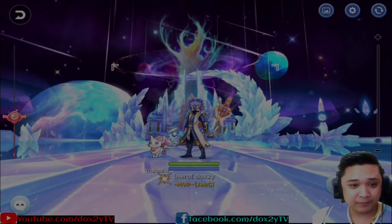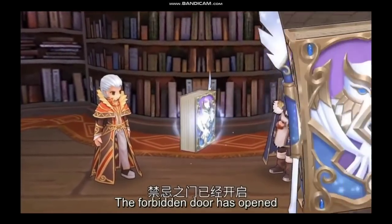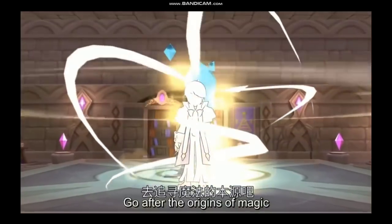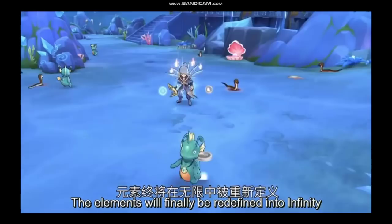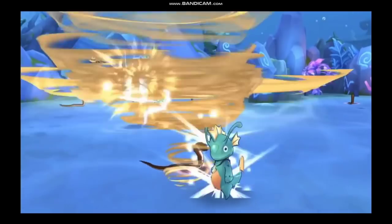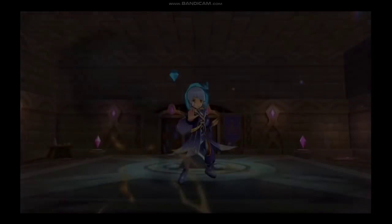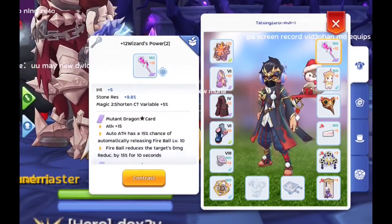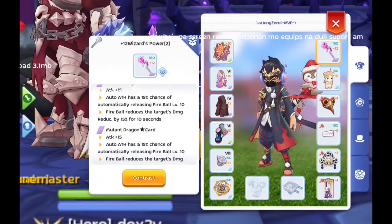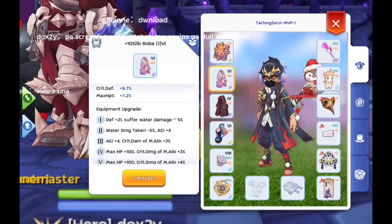It will be much better if you have wind property damages — you can always use Rough Wind to boost your damage. For the main focus of this video, you'd want your Arcane Master. If you have any Arcane Masters in your guild, it's best to convince them — not force them — to buy a certain set of items to make your guild runs a lot easier.